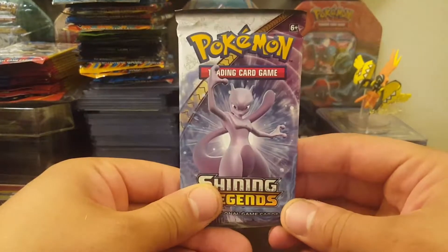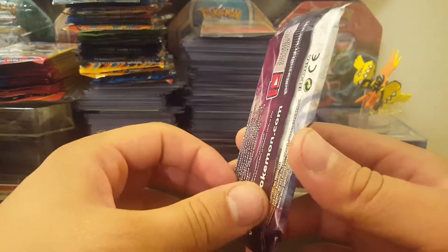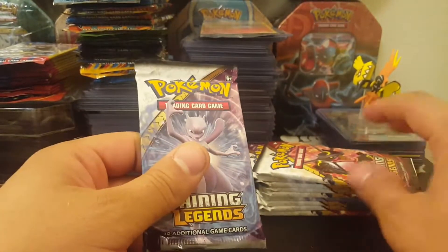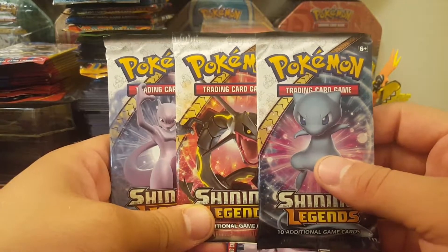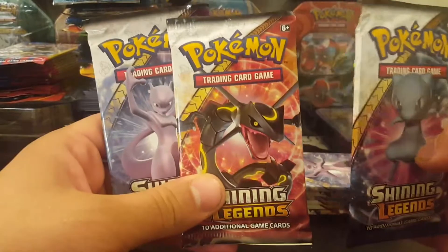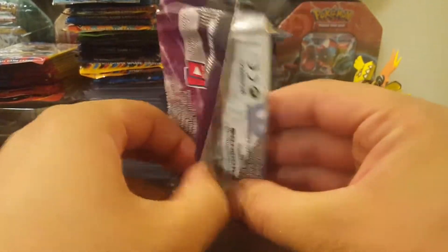Since they're not gonna have any Shining Legends booster boxes, your best bet is getting it from elite trainer boxes. The graphics on these booster packs are pretty awesome — they could just make them as Pokemon cards with the same graphics, which is pretty cool. Okay, let's start — starting with the Mewtwo pack.